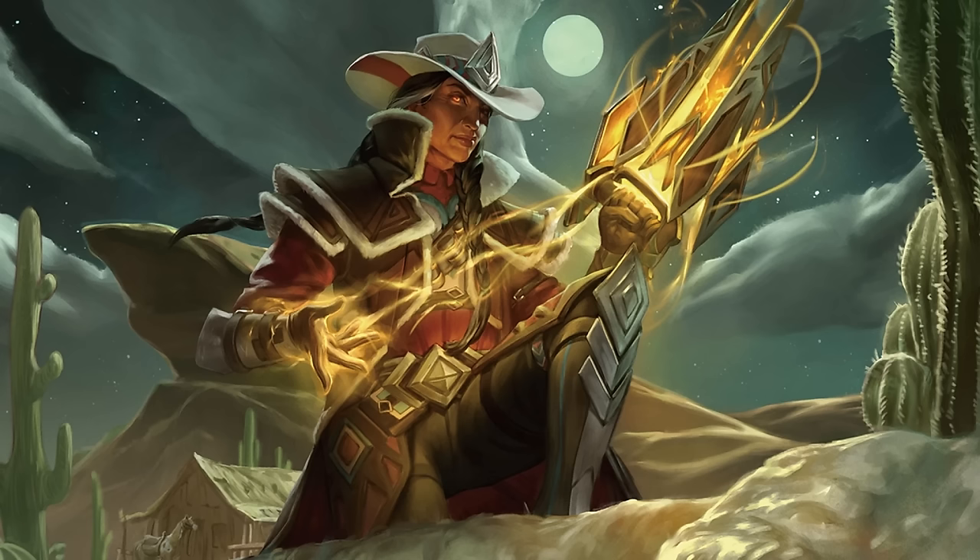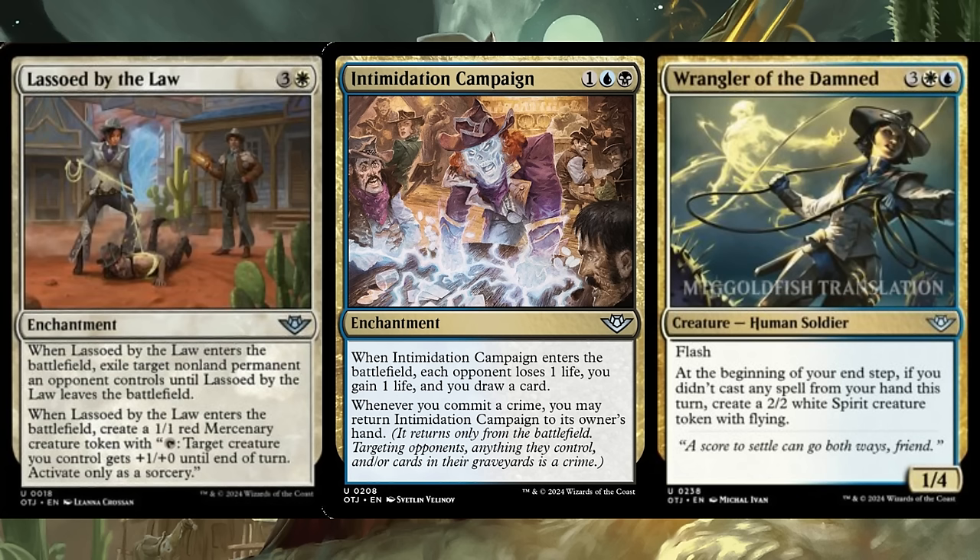Lassoed by the Law is four mana, three and a white, for an enchantment: when it ETBs, exile target non-land permanent an opponent controls until it leaves the battlefield — a Banishing Light or Oblivion Ring variant. The extra gravy is that you also get a one-one red mercenary token. For the extra mana over the original, you get a body, which is fine in limited.